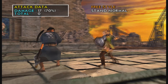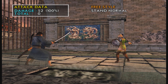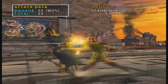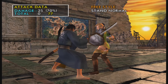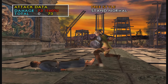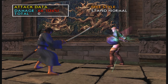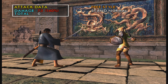66A+B has pretty good range, but it's minus 16 on block so it's unsafe. It's somewhat linear so you can step it pretty easily. It knocks down. If you're up close, 1A is a confirmable combo after that. There's also a soul charge — it's a soul charge level 3 unblockable. Just don't be predictable with that of course.